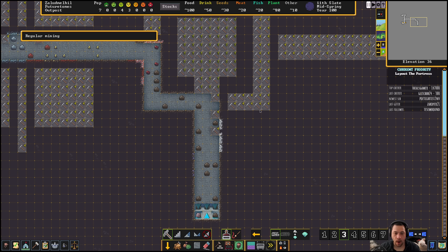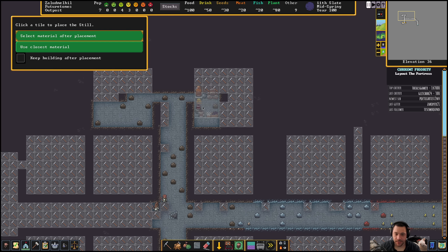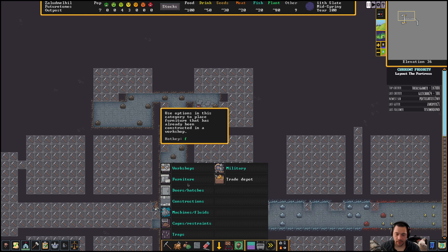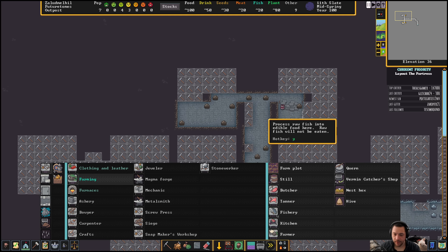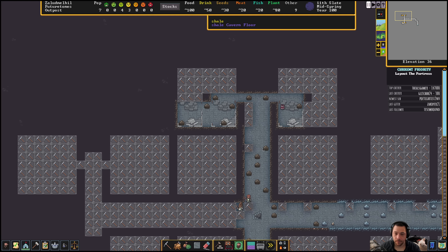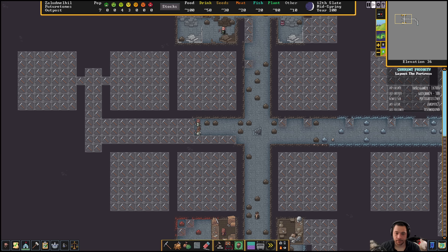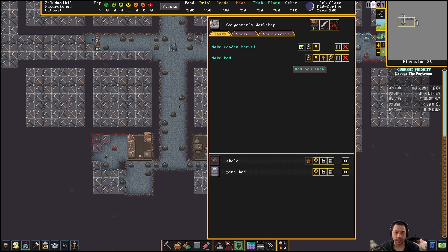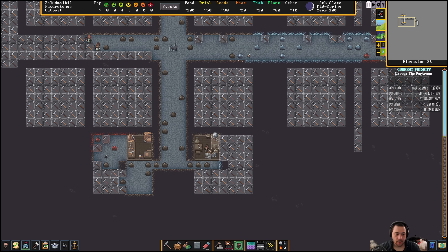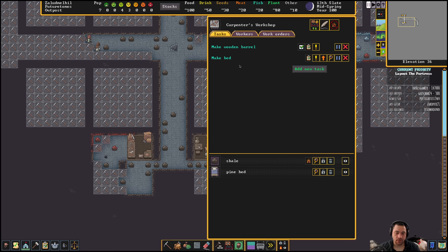The first trade that comes won't require wagons, but trades thereafter will. Now we have space for a still — make that shale. A still brews alcohol. Then we have a fishery processing fish, and a kitchen cooking meals. You can see how inexpensive it is to build these workstations — just one stone. As long as we have a manager, the work orders get reassessed daily and issued to the workstation.